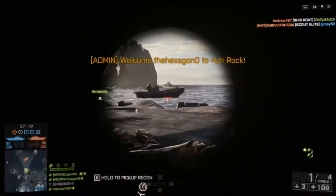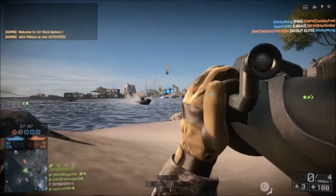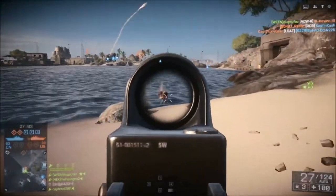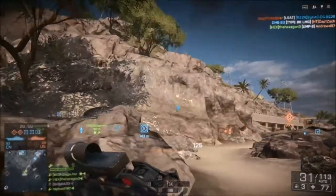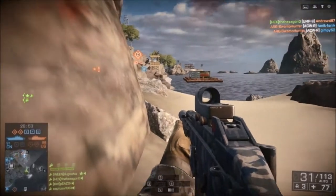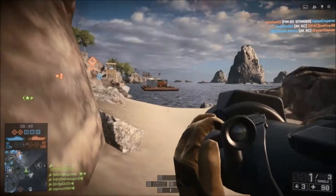Hello guys! This is the Hexagon Zero, and welcome back to another episode of Multiplayer Mondays. We are here on the new map Wavebreaker playing the Carrier Assault game mode, and I'm using the UMP9, which is the Special Assignment Unlock for the Engineer class, with a suppressor and reflex sight on it and a reed adaptive camo.